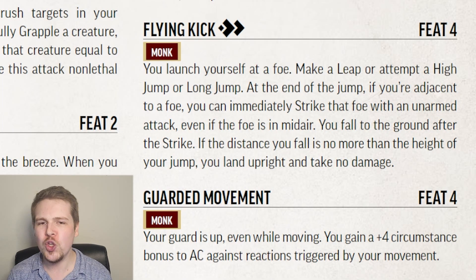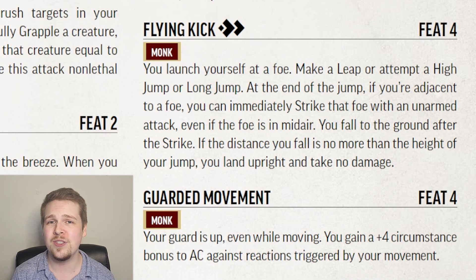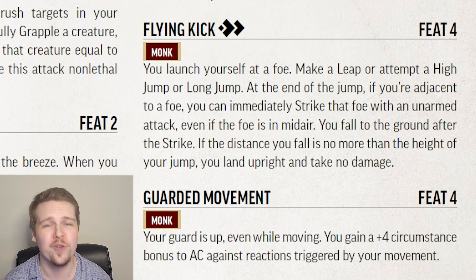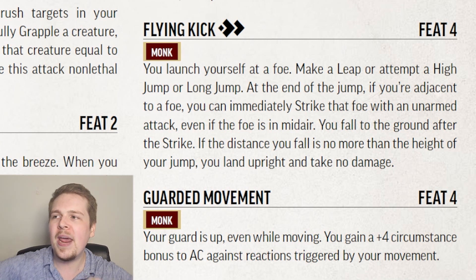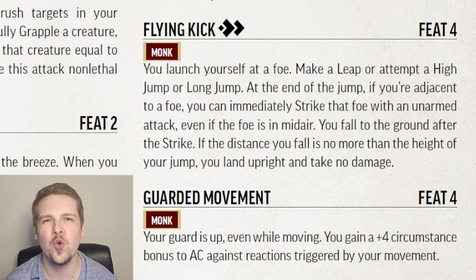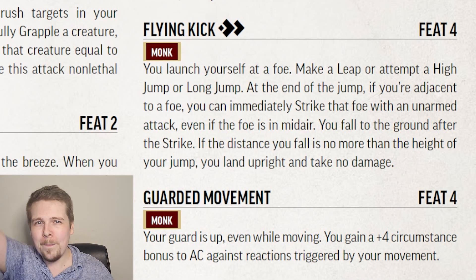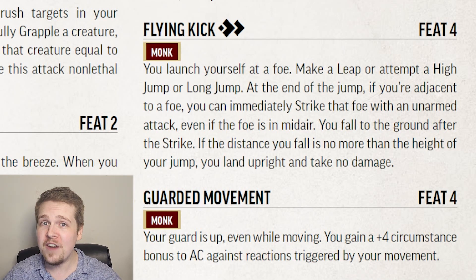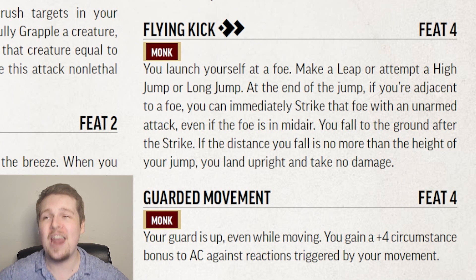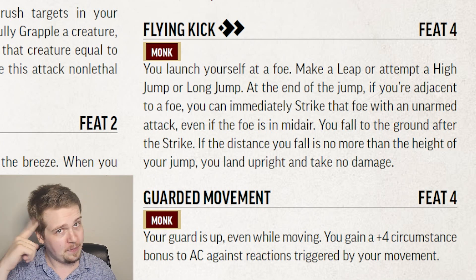Flying Kick is basically an upgrade to Long Jump or High Jump. These are normally two-action activities — this just allows you to tack a strike onto either of them. So now you can jump up eight feet, kick someone, and fall eight feet, for when you really need to kick that troll right in the nose. Keep in mind that five-foot reach, even though it usually doesn't come up, works up and down. So if something is fifteen feet above you and you can jump ten feet, you can reach that extra five-foot space above you.